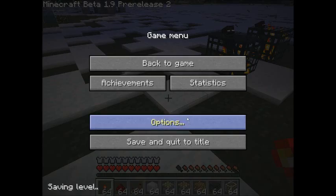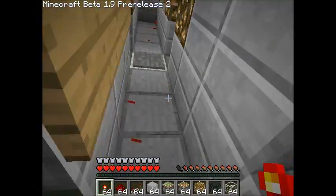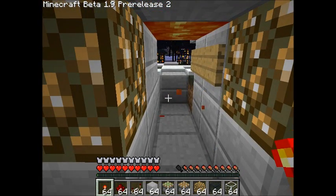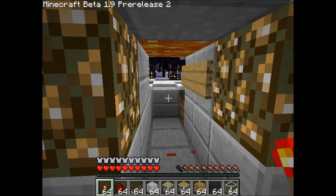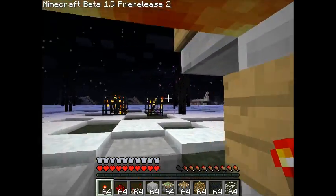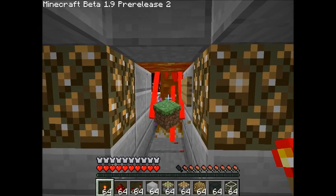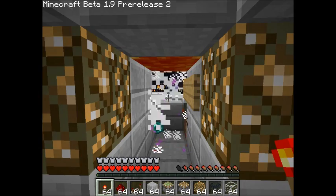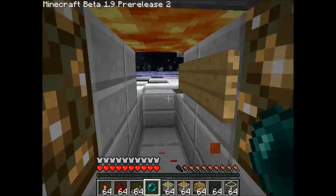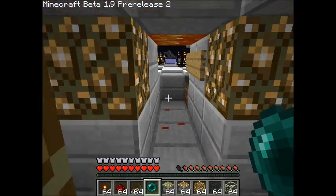Let's see if I can get some endermen to spawn. Endermen will now teleport away if there's a water source block — they teleport a lot. If you fire an arrow at them they'll teleport from it. Anyway, my own mob system didn't work but I did find a fix: they'll just die by fire, so my counter for endermen is lava.